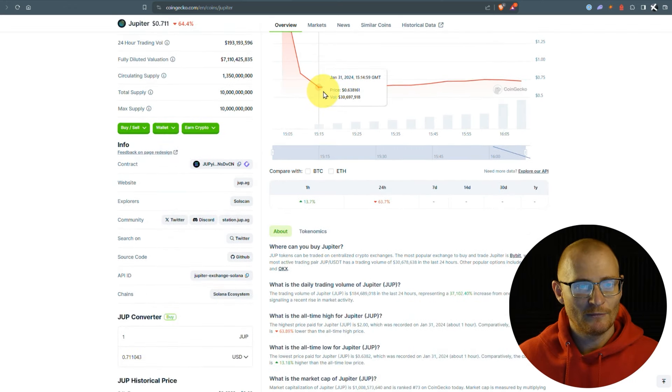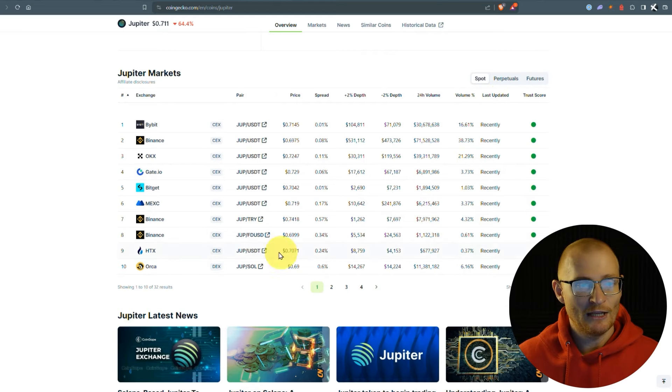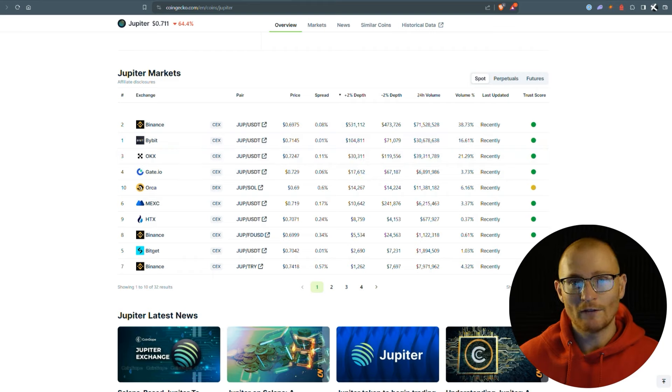That price anomaly happens every time and the data hasn't been updated, but it clearly started at 40 cents and has gone up nicely. If you scroll down on CoinGecko you can see all the centralized exchanges and their market depth. If you're trading with big size you want to go with an exchange with massive depth. You can see Binance is there — it's probably one of the biggest. Of course you can stay on-chain as well. I'll have another video out in a couple of hours — stay curious.